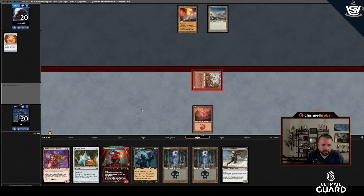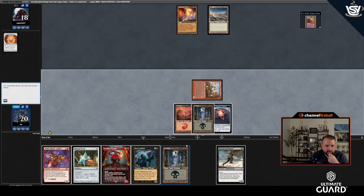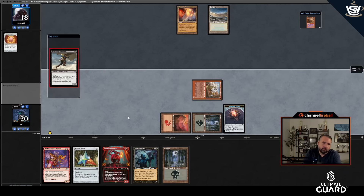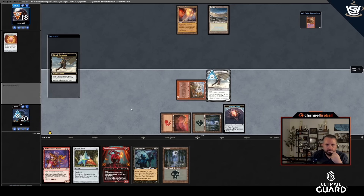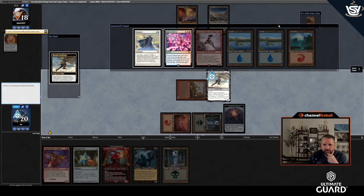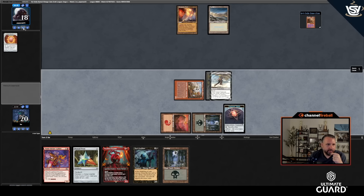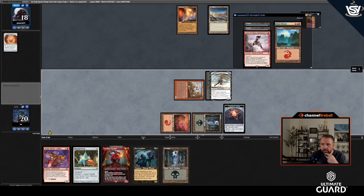They had an Abrade — I had one too. Let's play Kitesail Freebooter. They have Invert Polarity and Balance — Balance is part of the reason I wanted to do that. I'll take the Balance. They have Caves of Chaos Adventure, Invert Polarity, and lands. I guess I won't cast anything into Invert Polarity. They can't get a Plains with that fetch — has to be Island or Mountain.